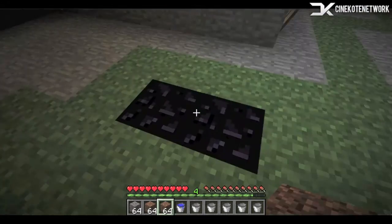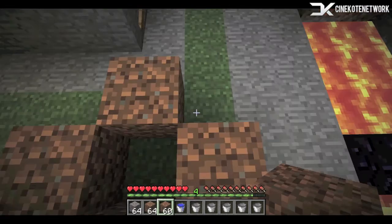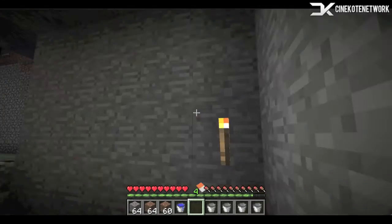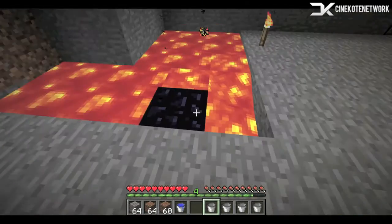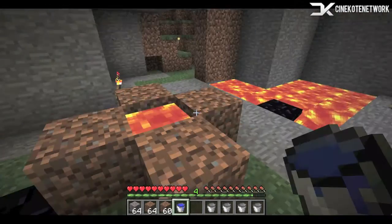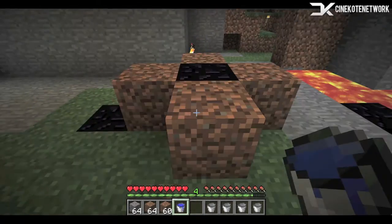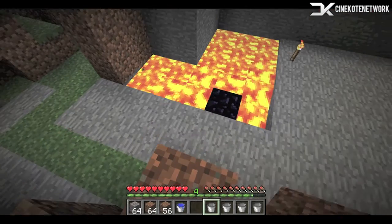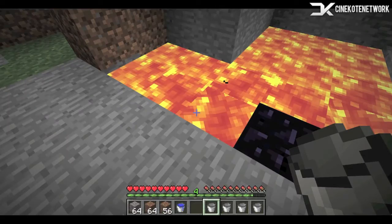Now you need to do just as I'm doing, and this will kind of create just a little base so that you can make your obsidian one high. So you just place it in like this, and then you're going to want to take your water, and there you go. And you're going to want to do this three more times. You have to do it individually like this, or else it will not work. Just as a heads up, I cut out a lot of the building time when I build the left and right sides — you just repeat the same process on top of each other.